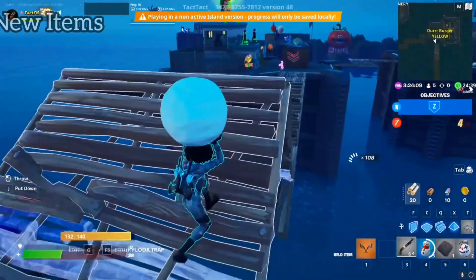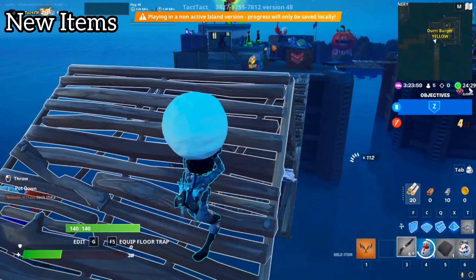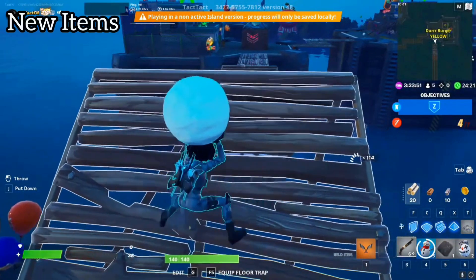Every update we introduce something new to the game to keep the meta fresh, and in this update we are introducing Shield Kegs, Armored Walls, the Double Barrel Shotgun, the Boom Bow, and more to the loot pool. I'm excited to see how the new items are used and how balanced we've made them. I am quite scared for how skilled players are going to be using the Boom Bow.